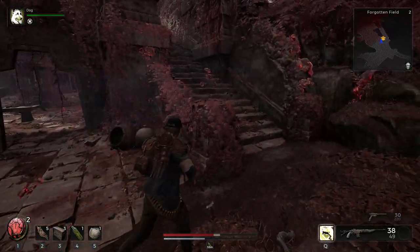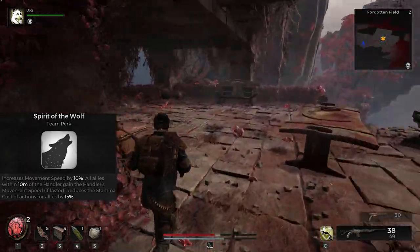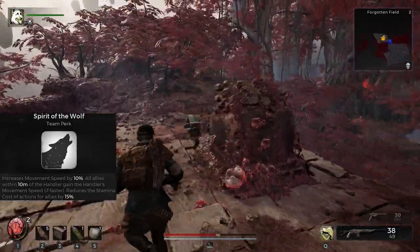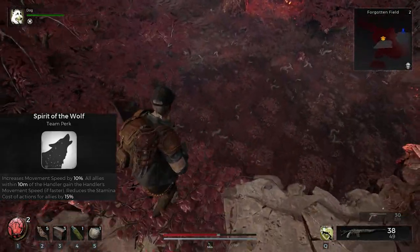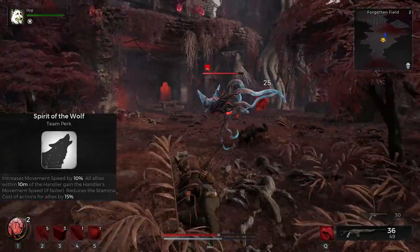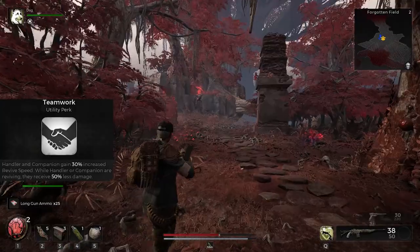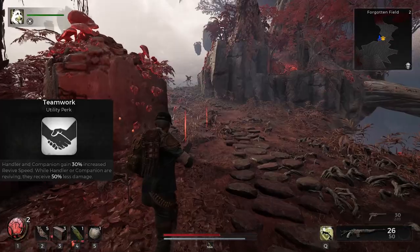The dog can be revived mid-fight fairly quickly. Spirit of the Wolf increases movement speed by 10%, which I believe is active all the time — fantastic, since movement speed is a big factor in this game. All allies within 10 meters of the Handler gain the Handler's movement speed if faster, and stamina cost of actions is reduced by 15%. Teamwork — Handler and companion gain 30% increased revive speed, and while reviving you receive 50% less damage so you can be the hero.